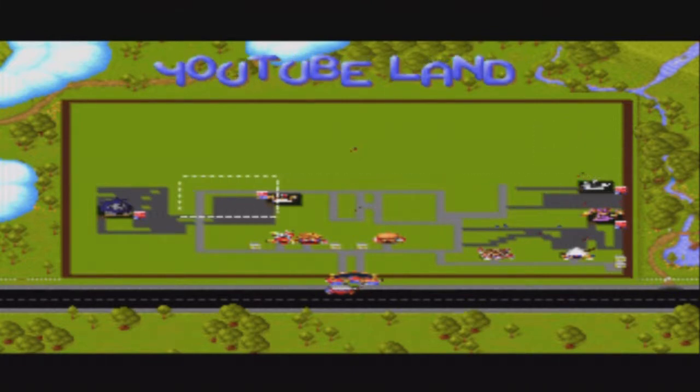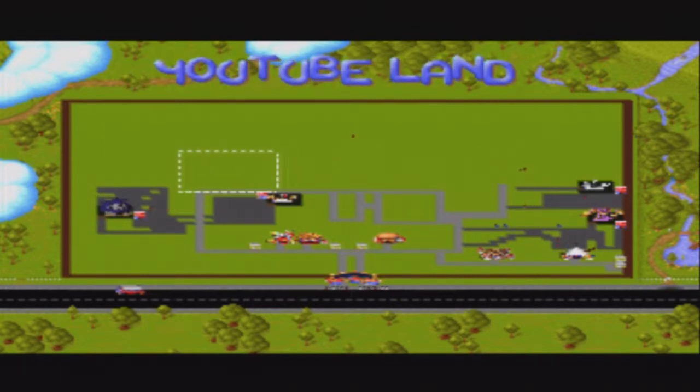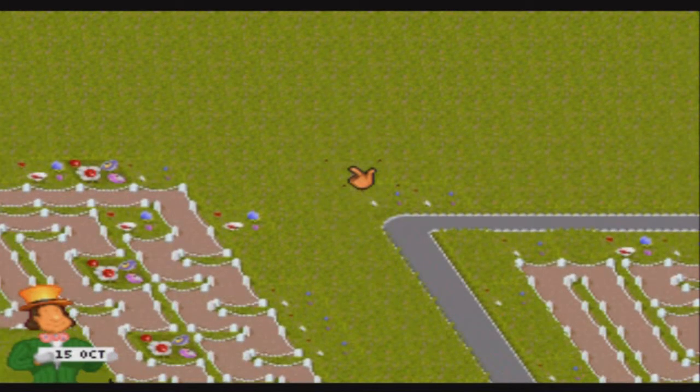There goes the bus again. There's a big gap just below the haunted house so we could probably use that up. We should really build a roller coaster somewhere. Let's build it in this corner, and in this corner we can have a water ride, then fill in the rest of the gap with maybe a shop or two. I kind of wish this could be a bigger theme park but YouTube Land's doing pretty well so far.